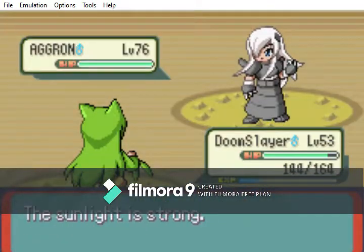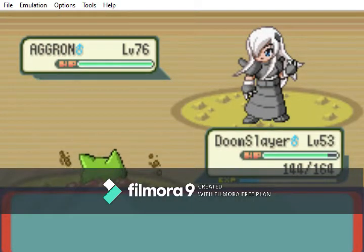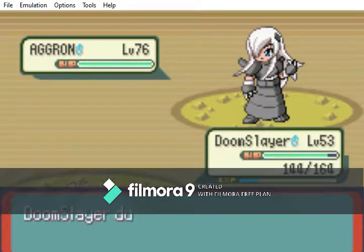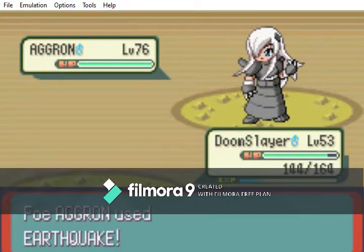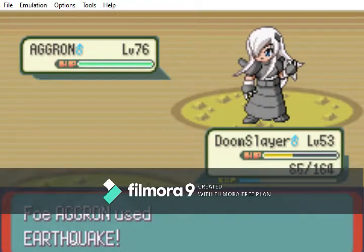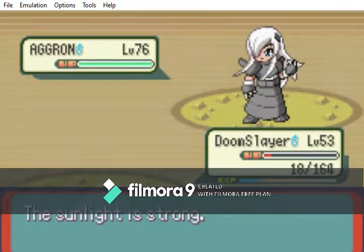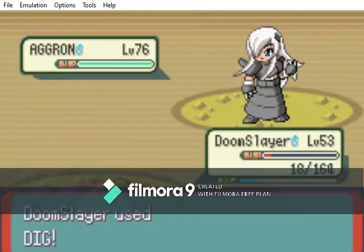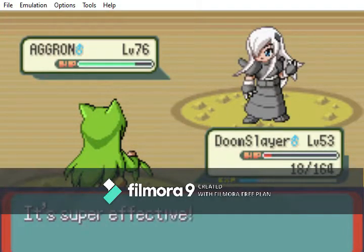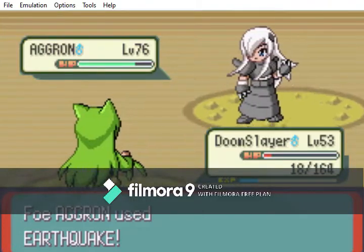You can see how high-level his Pokemon is. We're swapping out Doom Slayer. That's actually not a bad sprite for Cradily. We're going to use Dig and see how well this does. Oh damn — I expected to see Earthquake at some point, but not that soon. I guess this is a job for Kyogre or Rayquaza.